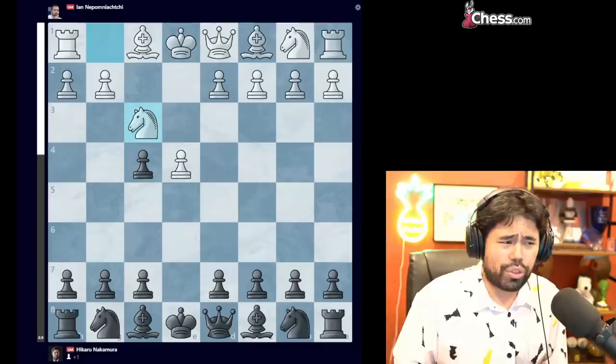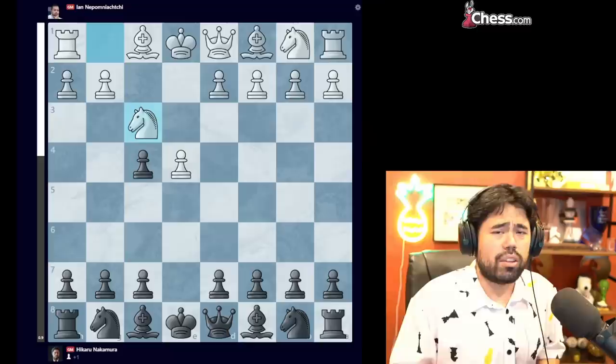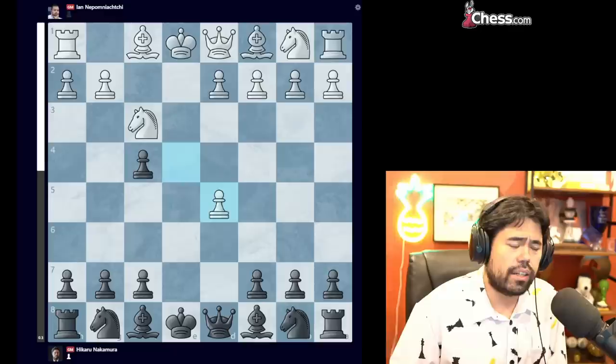This was a blitz game, so I wasn't really in the mood to play super hardcore theory, and in particular in the King's Gambit where white has a lot of straightforward attacking ideas. In a slower time control you can generally play it a little bit slower, use your time, figure out the best defensive setups, but here I thought I would play something a little bit more solid and to the point. So I play D5.